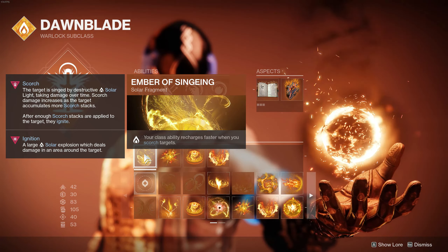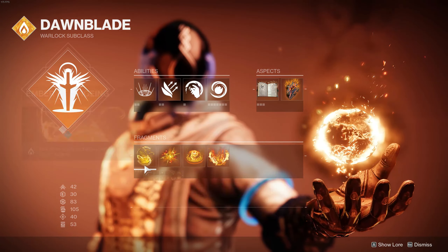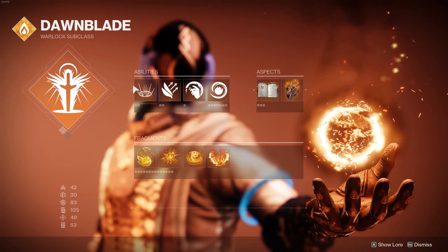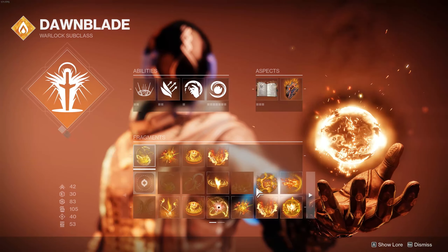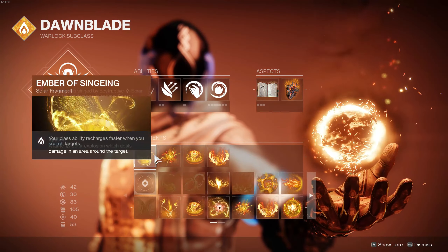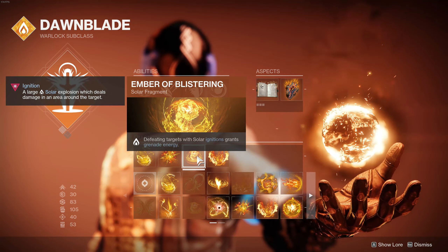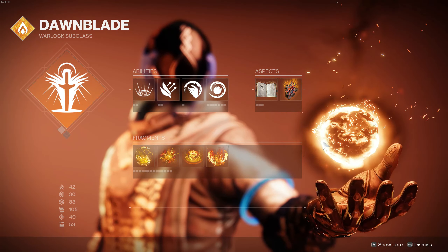For our fragments, we're using Ember of Singeing here — this gives me some class ability regen when I scorch targets. However, this really isn't necessary and we can easily slot this out. You could even use Ember of Tempering for that extra Recovery, or Ember of Solace since we're on the Empowering Rift and not the Healing Rift. Just keep in mind this is the only one I would change. We're using Ember of Eruption to increase the AoE of our ignitions, Ember of Blistering to get some grenade energy with our ignitions, and Ember of Ashes to get some more Scorch stacks.